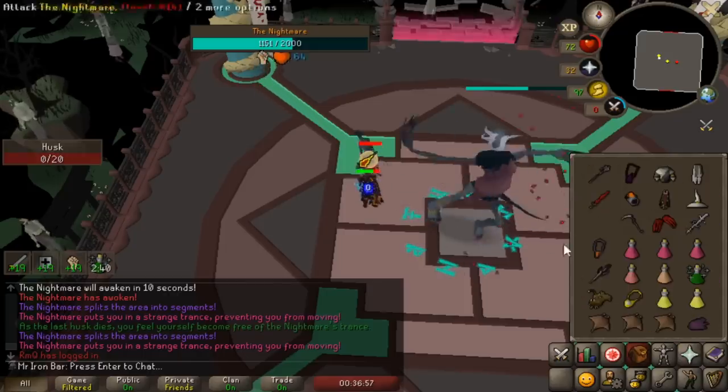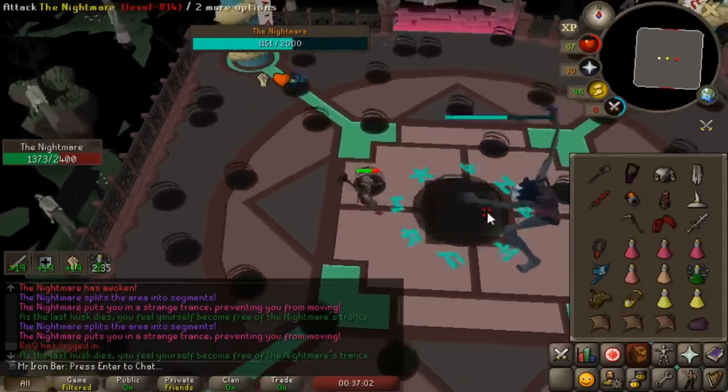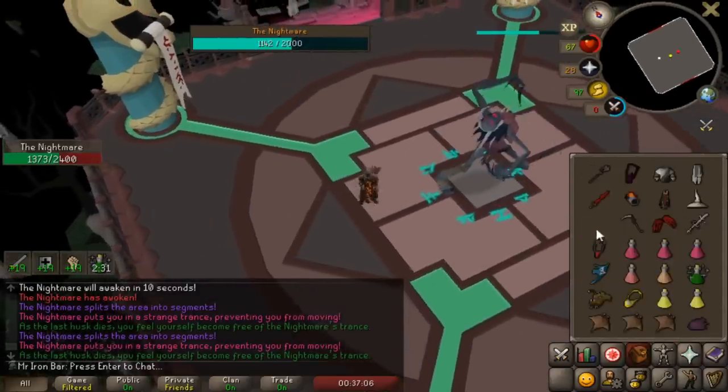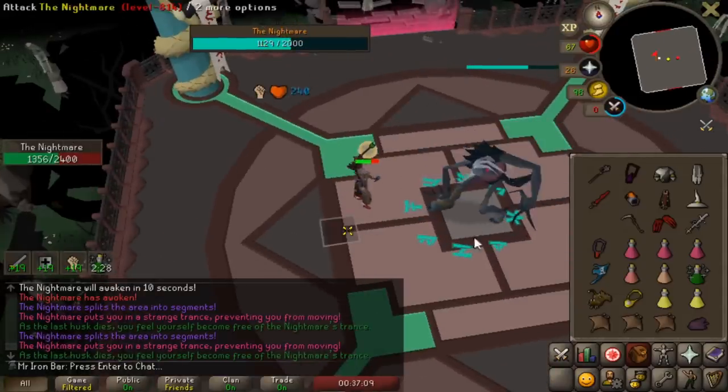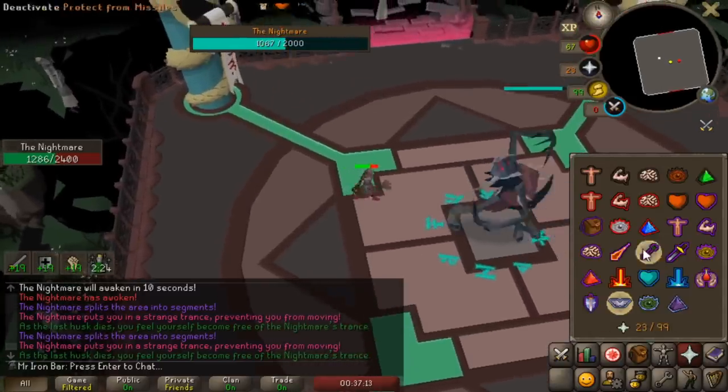Putting on the Blood Fury for the Dragon 2H could be a pretty good play, to be honest. I'm also going to test the SGS — I want to see if I can stack an SGS heal on the Sleepwalker with the Blood Fury, because I can theoretically heal like 40-something with that combo.